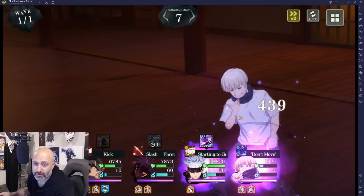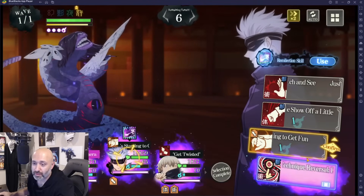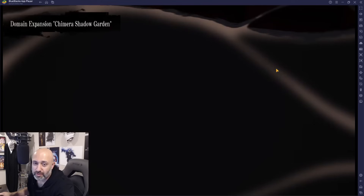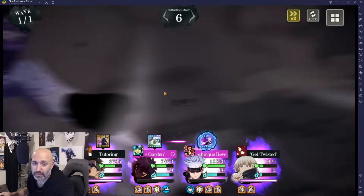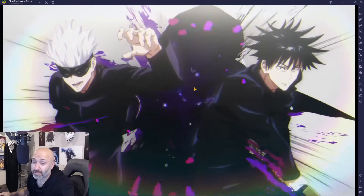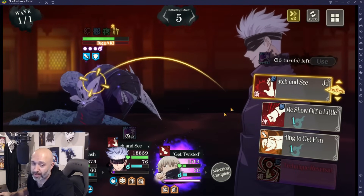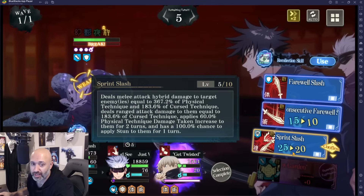Now we have our ultimates ready. We'll do Tutoring, then Expansion Chimera. We'll save one more Tutoring and then do Twisted. Check it out — this is going to do a massive amount of damage on the opponent. Ideally you want to cast that when there's a break going on. That stun is amazing — 100% stun. Then you do the cooperative attack, which should most likely break the opponent. There's the break — perfect. Now you can use Sprint Slash, which does so much more damage because it's now in Chimera mode.